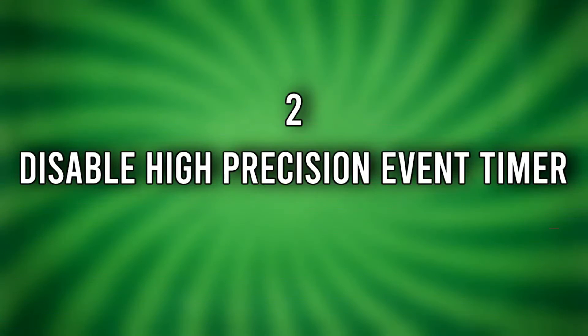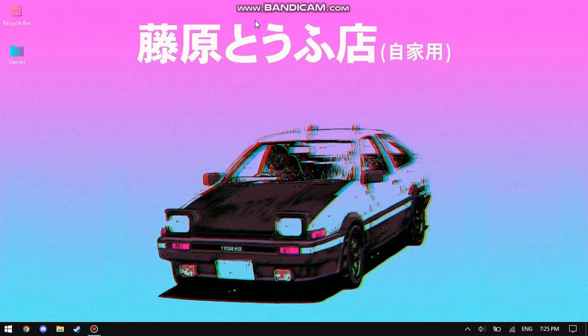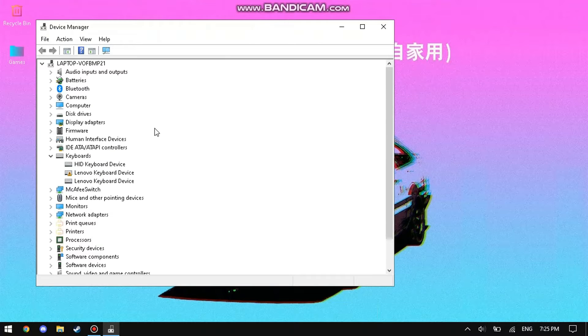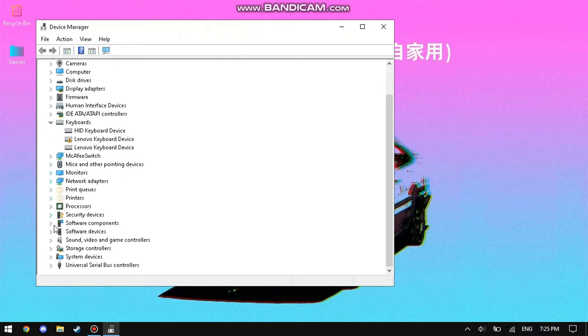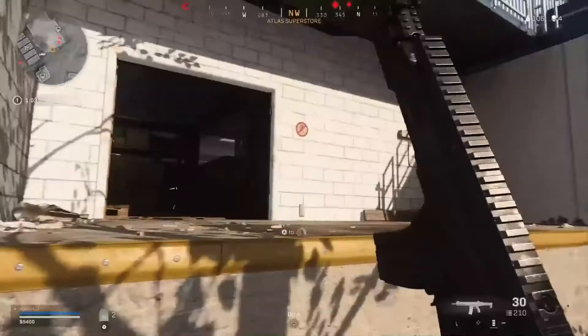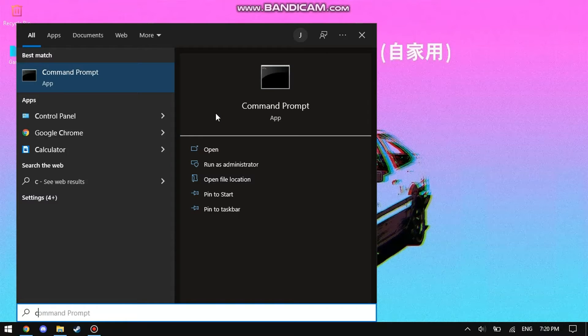Step number two: disable the High Precision Event Timer. To disable this, open your Device Manager, open the System Devices tab, and scroll down until you see 'High Precision Event Timer'. Right-click it and disable the device. We are done with step number two.